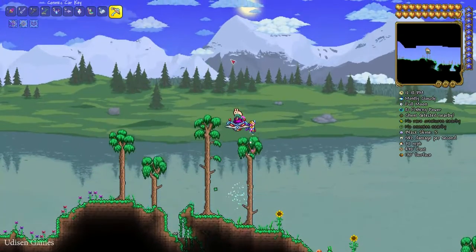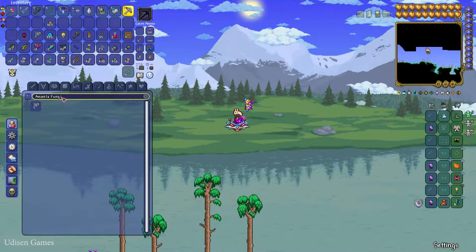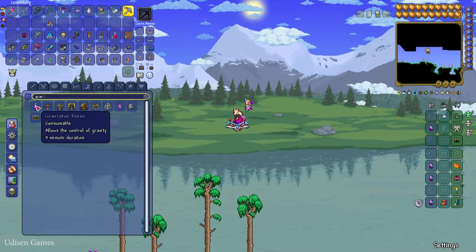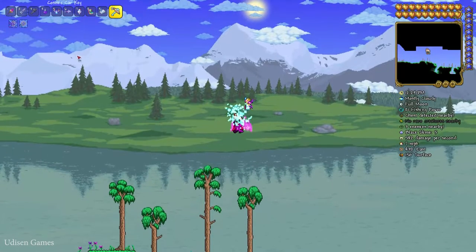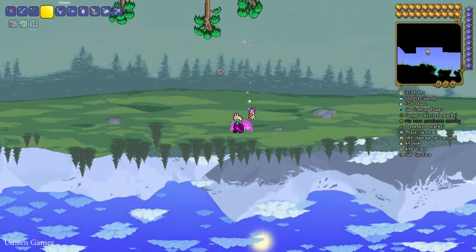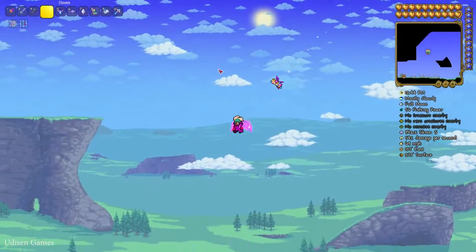You can explore the sky in many ways — use a flying mount or another method. I'm using a gravitation potion. Here's how it works: press the left mouse button to activate gravitation, then press the spacebar to fly upward into the sky.